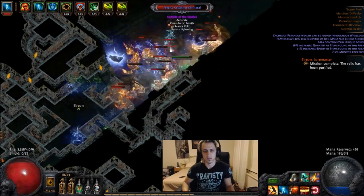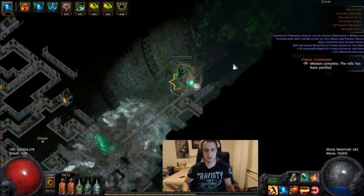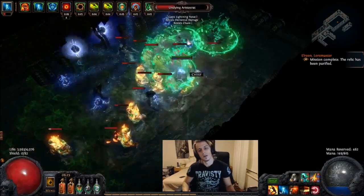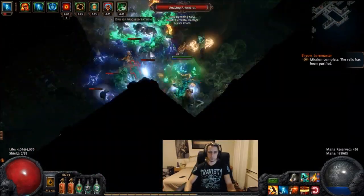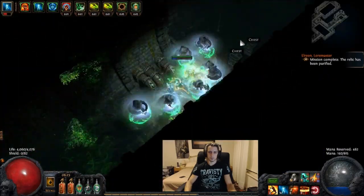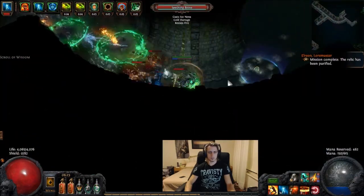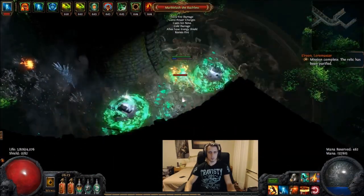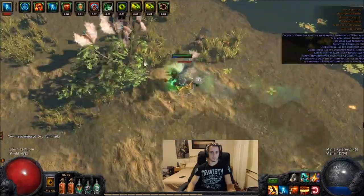Hey guys, Mathil here again. As you saw in the last video, I decided to make a one-hand version of my two-hand Earthquake Marauder Berserker. To pull off a one-hand version I went fully crit, trying to cap crit so that every single slam will crit and will hit hard, will freeze, and do some good overkill damage with Herald of Ash as well.